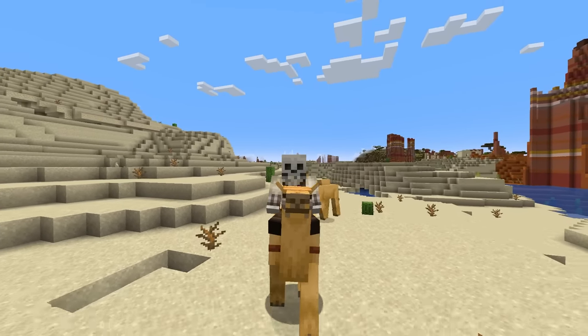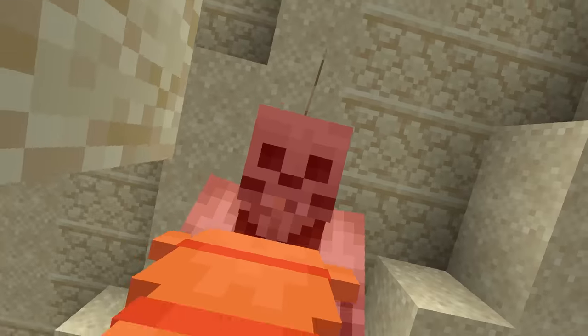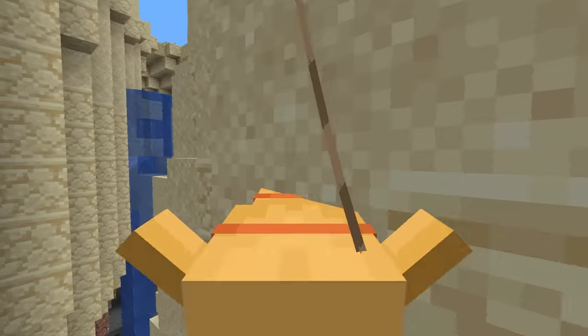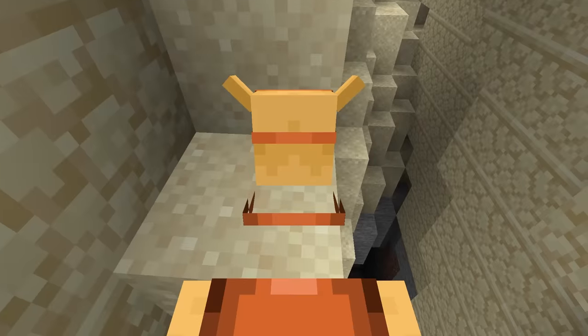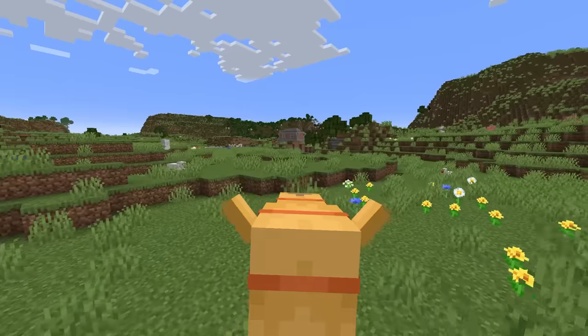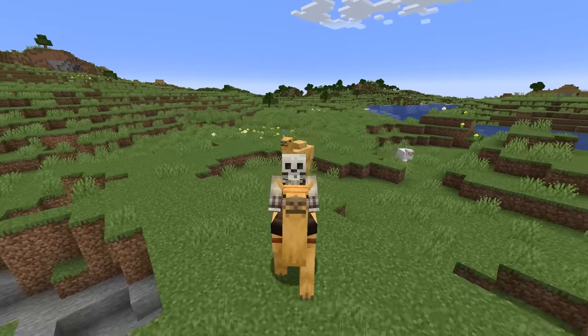Let me know down below in the comments if you have a couple names for these little guys. I think I'm gonna name this guy camel dude. I just fell in a hole - don't fall down the hole. I'm gonna call this guy here camel dude. Here's home. We have our two camel dudes.